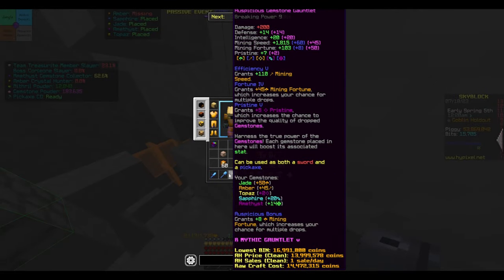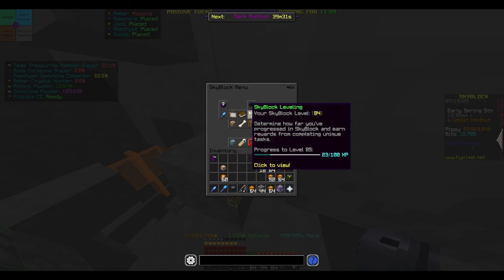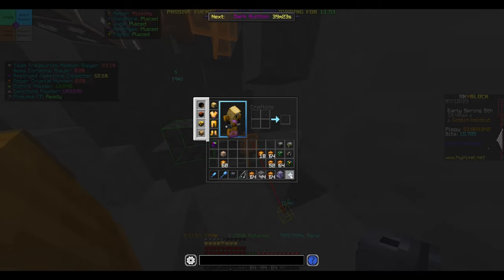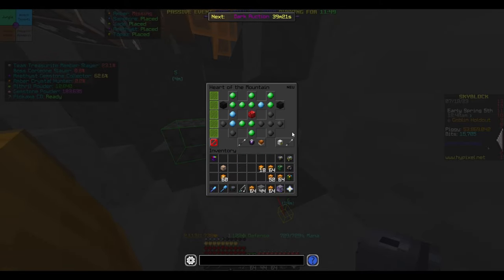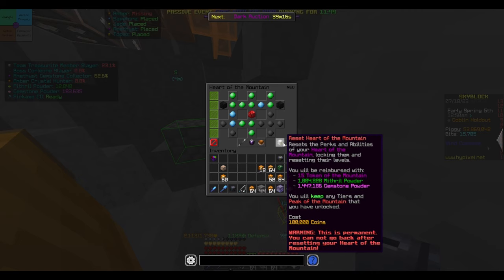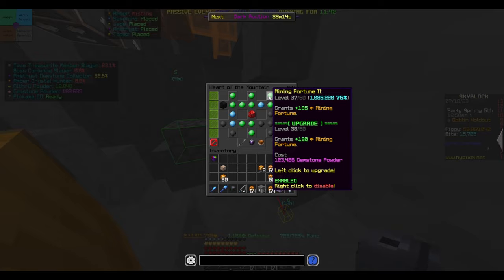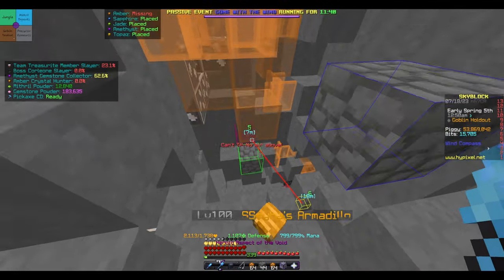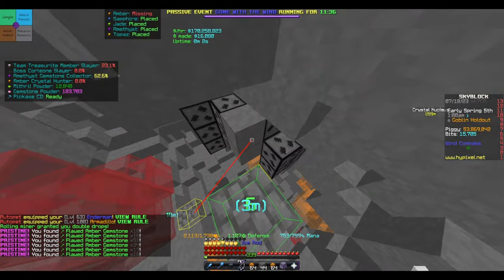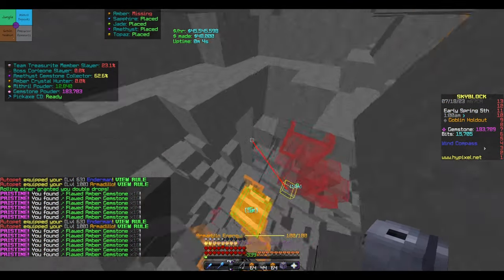With only 150 mining fortune, I do have pristine all the way up at 16 with the artifact of power, and my mining fortune is only 140-something. If you go to my hard amount tree, I don't even have everything maxed out. I barely have 1 million of each powder and I'm somehow making 20 million an hour, which is not too bad to start off. And if you do have more powder and more stuff, you'd be able to make much more.